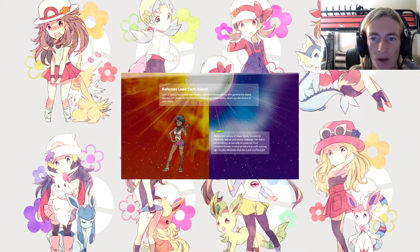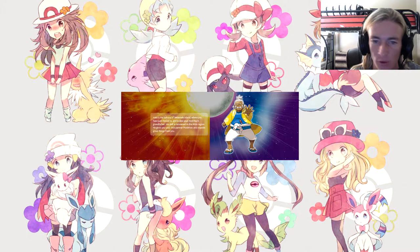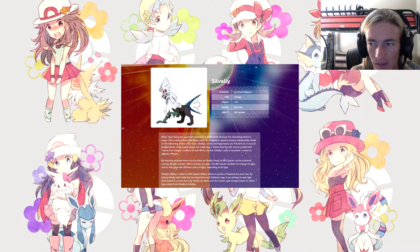Each of Alola's four islands has a leader called the Island Kahuna, who governs the island. Kahunas are chosen by the Pokémon known as guardian deities found on each island. Olivia is the Kahuna of Akala Island, the second island you visit. Her skill is extraordinary, as can be expected from someone chosen as Kahuna at such a young age, yet she still insists she is just a normal girl. Hala is the Kahuna of Melemele Island and is your rival Hau's grandfather — he gives you your first partner Pokémon.